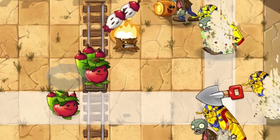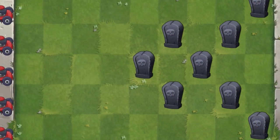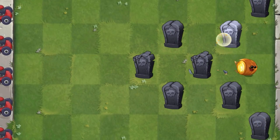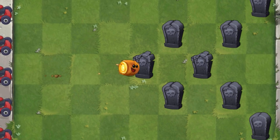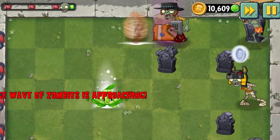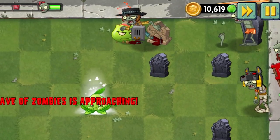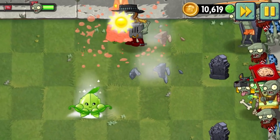The Tumbleweed is very similar to that. It is a single-use plant, which actually isn't that expensive. Once you use the Tumbleweed, it will hit zombies in that lane but also bounce off them and hit zombies in different lanes as well. You could say it's very similar to the Bowling Bulb, however the Tumbleweed is only a single-use plant.